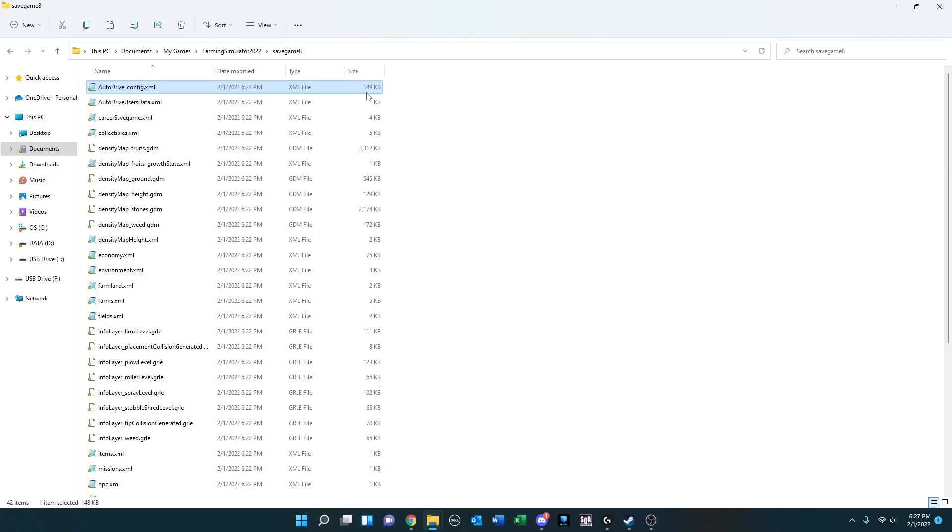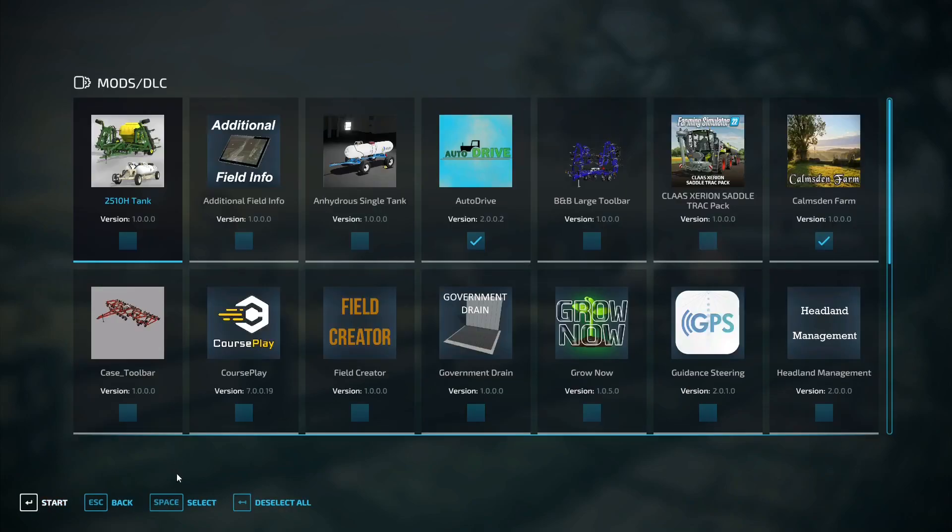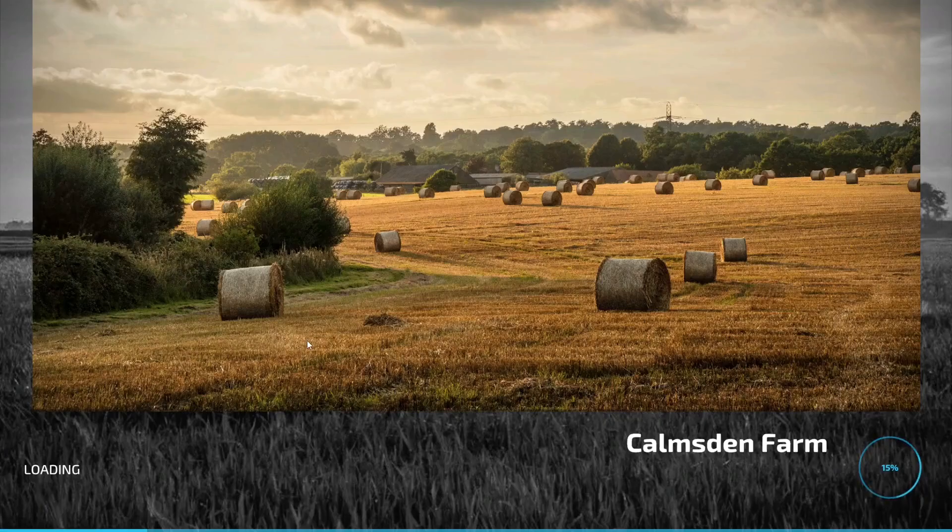At this point, go ahead and fire up your game and open up your slot — save game 8 in my case, or whatever slot you've saved your game in. Here I am back in Farming Simulator 2022, with save game 8 saved today. I'm going to hit Continue. All I have loaded right now is auto drive and Kalmsden Farms as the mods for this demonstration.